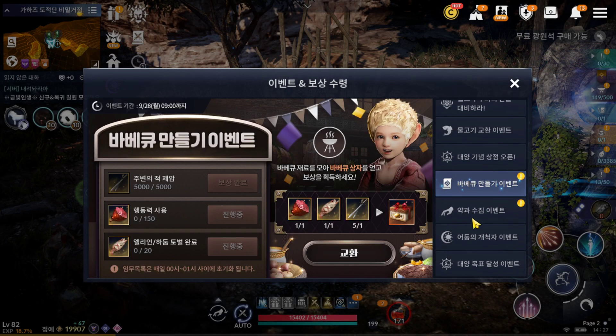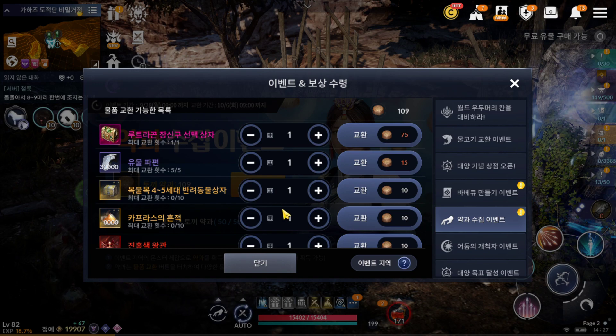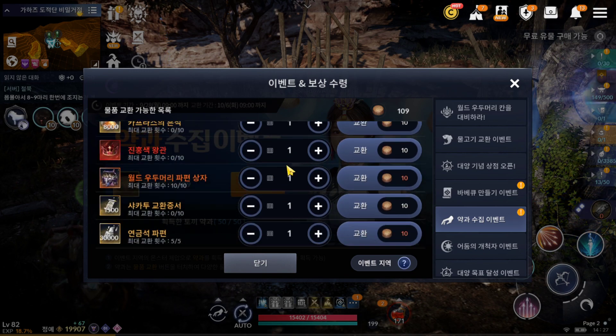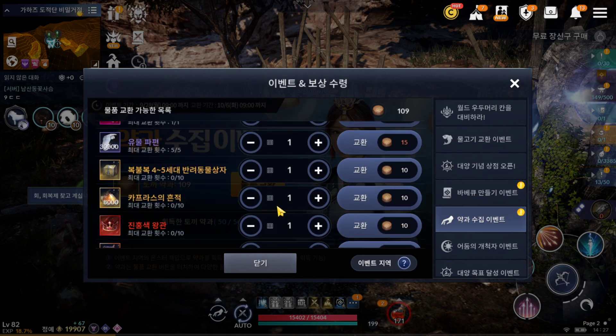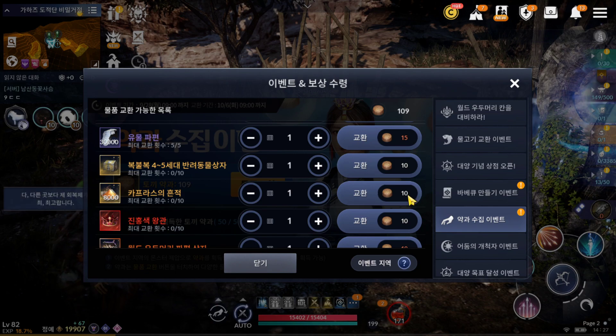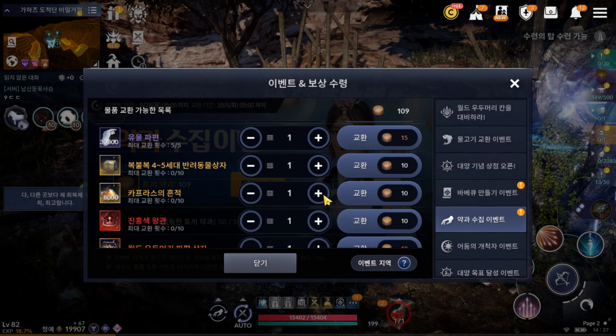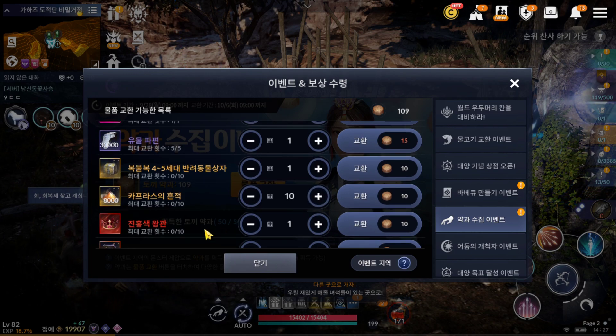In here they already limit the event material - this will come to the global version soon. The limit event material that you can farm. Next one, I'm going to check dust, dust, dust. It's very easy to get for me. Dust, next one - dust, after that silver.